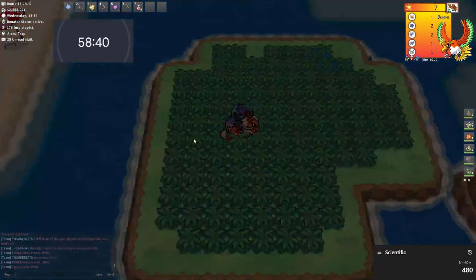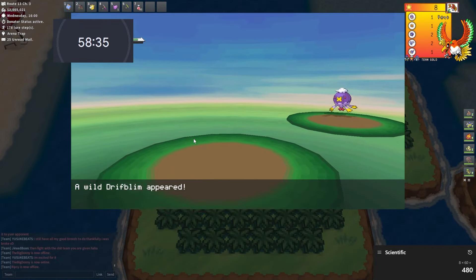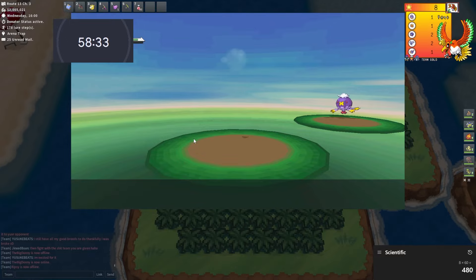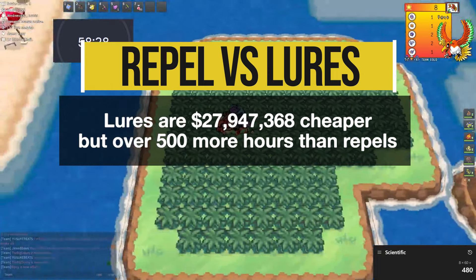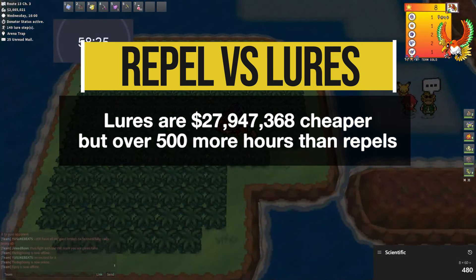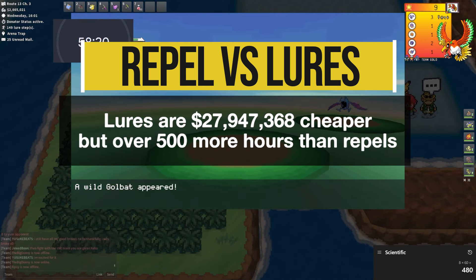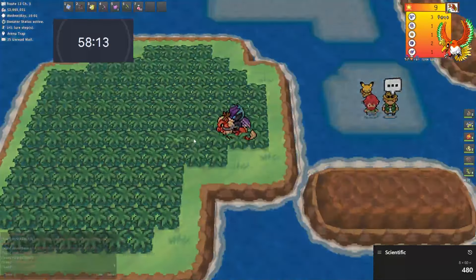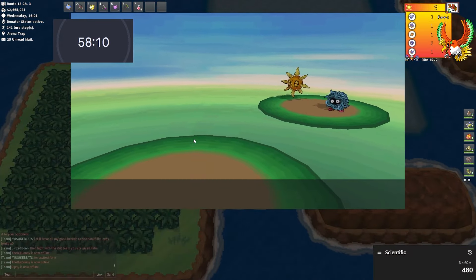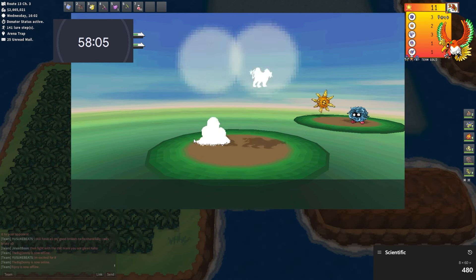You're going to reach an average of 22 phases here, so if you like the other shinies at this location this could be a method to try. Comparing this to repel tricking at the same spot, you're spending about half as much Pokémon by luring but increasing your time by about 500 hours. You only need to be making 48,268 per hour for repel tricking to be more efficient if all you care about is the Absol. Make sure to bring a Damp Pokémon here because Solrock, Lunatone, and Drifloon all have Explosion.